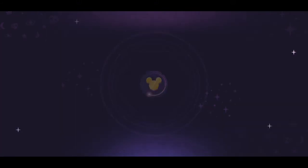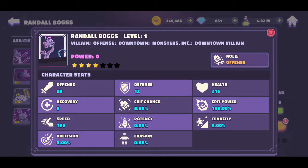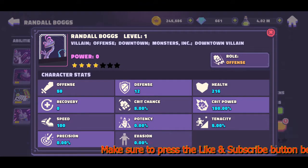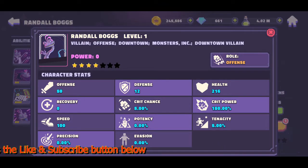Hey guys, welcome to the review. Today we're going to talk about Randall, and he's one of the villains from Monsters Inc. Let's take a look at his base stats: 50 in offense, 12 in defense, 216 in health at level one. I've worked hard to try to get him so I can unlock him and use him. I've played against this character several times and he seems useful, but I'm curious to see what he's like.